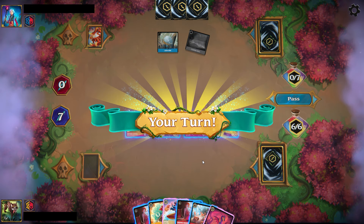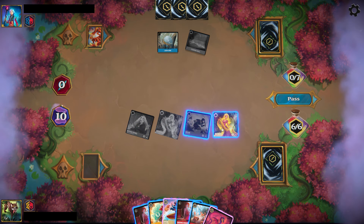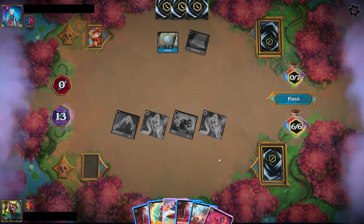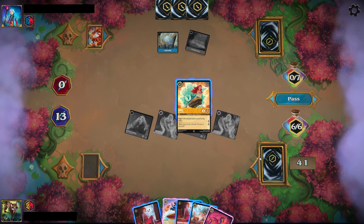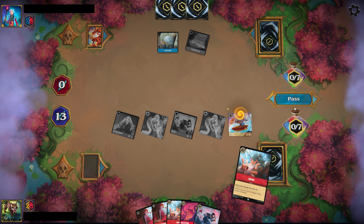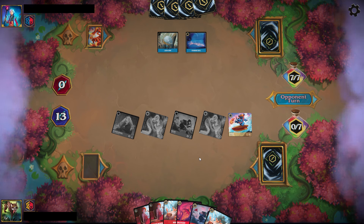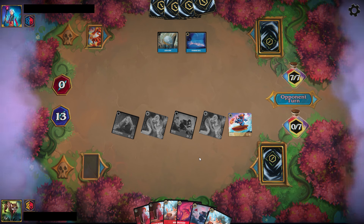Not only that, the original seven-cost song on the Ruby side from the first chapter is Be Prepared, which can also be sung by that Ariel if you're in a difficult situation and need to wipe the board. Here you can see some additional card draw with the Surfer Stitch, and unless the opponent has a Be Prepared, this is pretty much game on board — there's not much they can do.